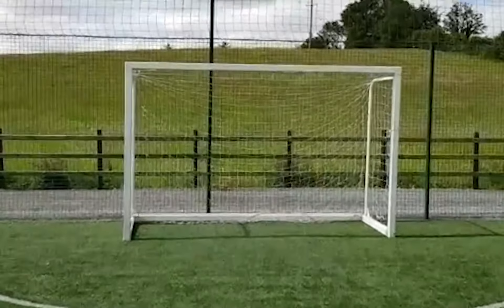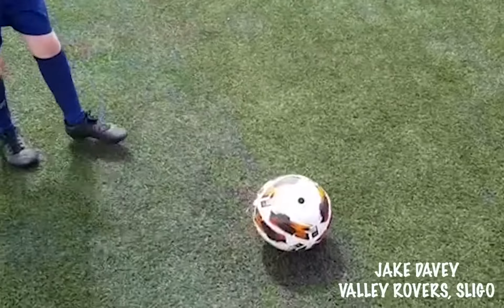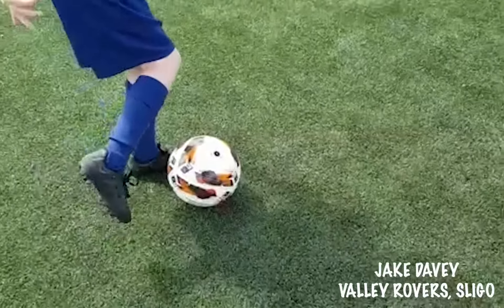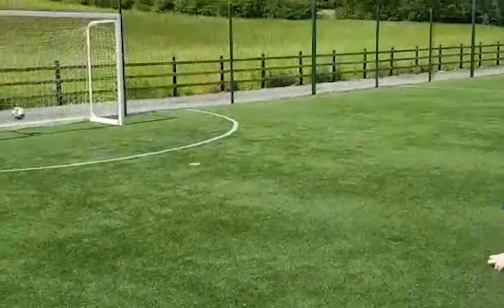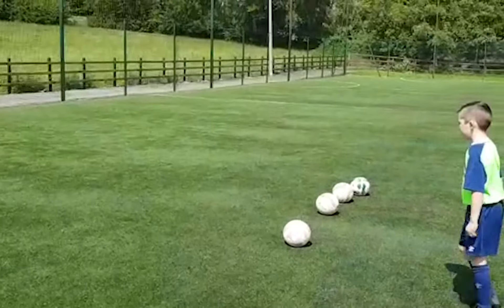For this skill all you'll need is just a ball and a target such as a bin or an outside wall. Firstly position yourself a good distance from the target. To start, plant your standing foot right beside the ball towards your target. You're going to hit the ball with the upper part of your instep — that's where your laces are in your boots — and it's the sweet spot.